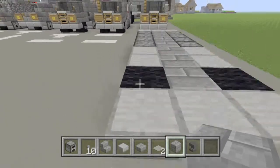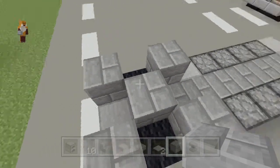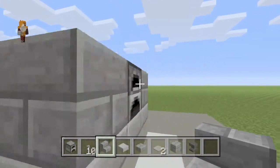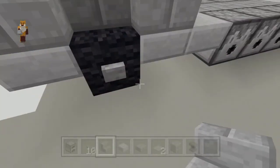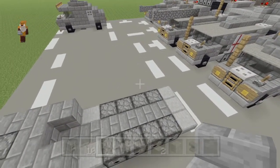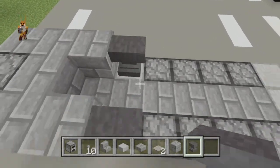So then I'm going to do a cross pattern with the stone bricks, put a furnace in front here, and stone brick stairs on that side. And then behind this block here, place an anvil and an anvil.